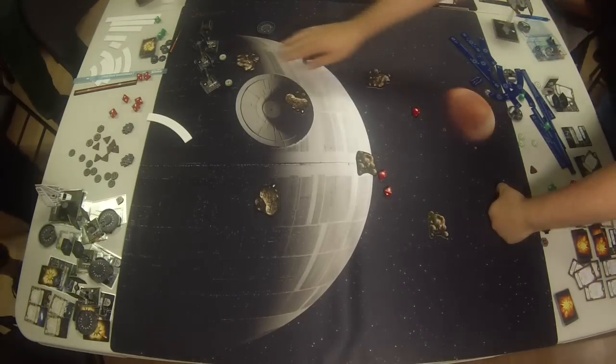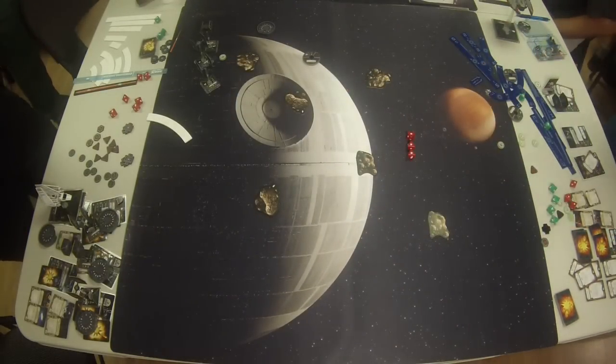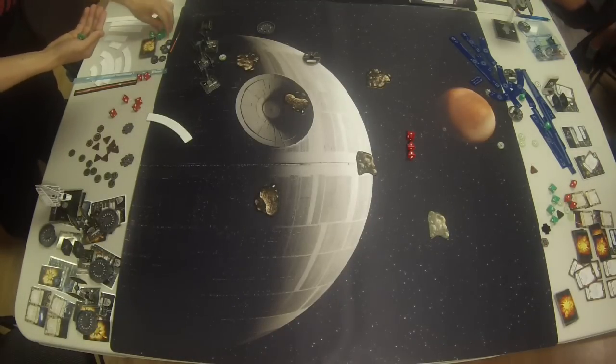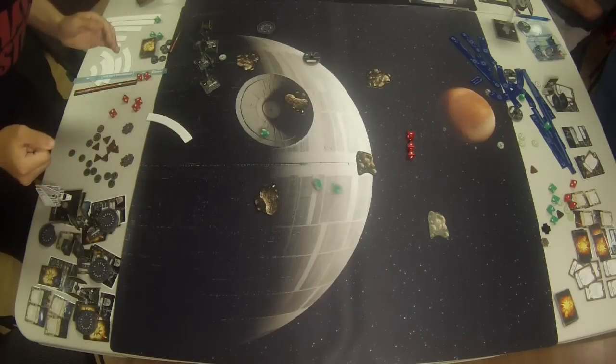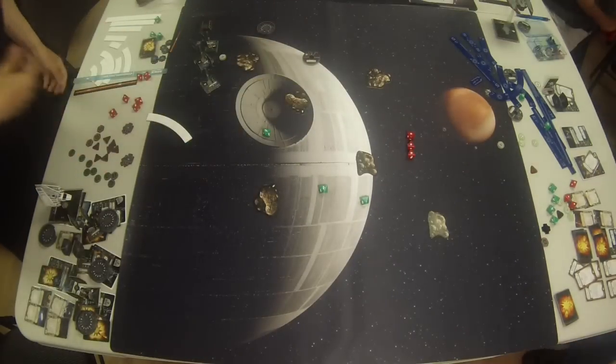Vader throws his attack dice — that is a range one shot into Wampa. Doesn't roll incredibly well, only one potential. Jason elects to spend his target lock for a slightly better outcome — gets a point of damage through, and that is actually a critical hit. But still not enough to put that TIE into the dirt. Here we have the returning fire — Wampa firing back. Three attacks versus three defense — this could put Vader down if he rolls poorly. This will determine the outcome of the game. Big moment here. And the Dark Lord manages to evade — he does not die.